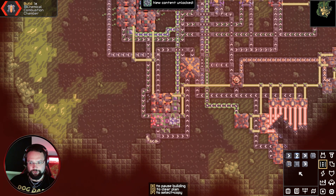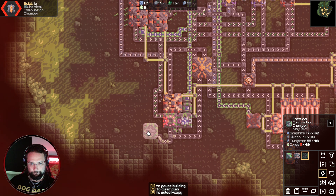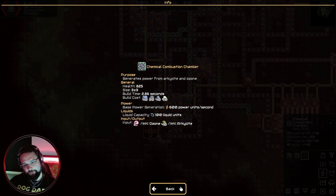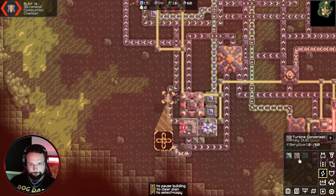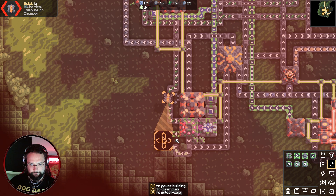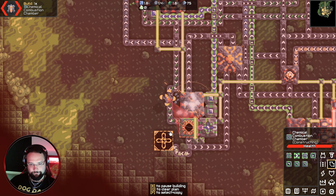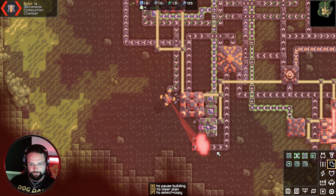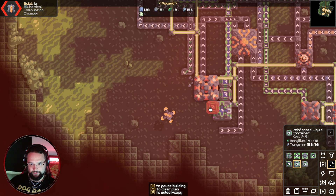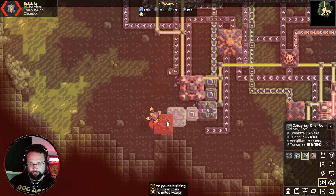New content unlocked — we've got to build the combustion chamber. We need 40 oxide. What does this actually need to work? It needs ozone and it needs oxide. Well, that's unfortunate. Let's scrap this and get ourselves a chamber going into the chemical combustion chamber, and then that's going to go next door to an oxidization chamber.